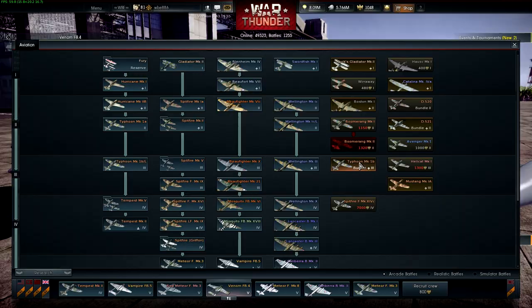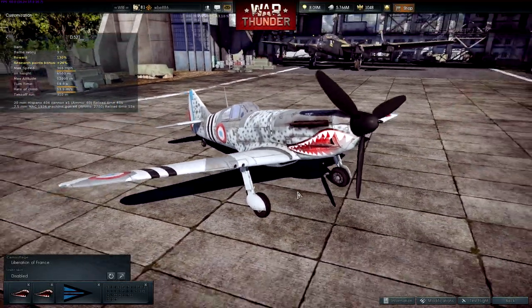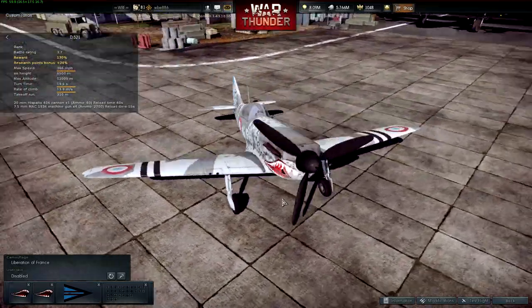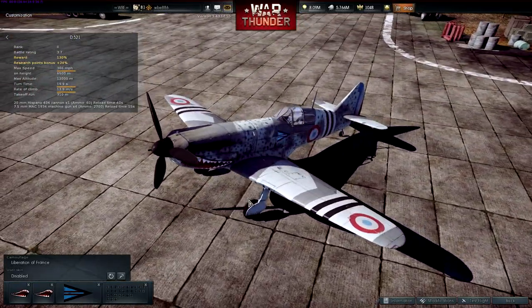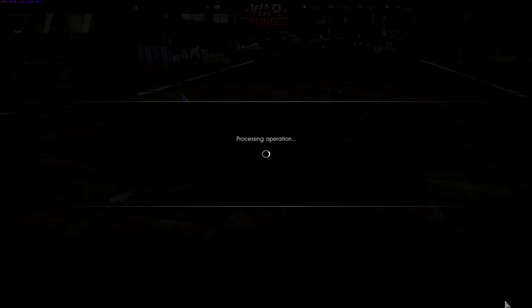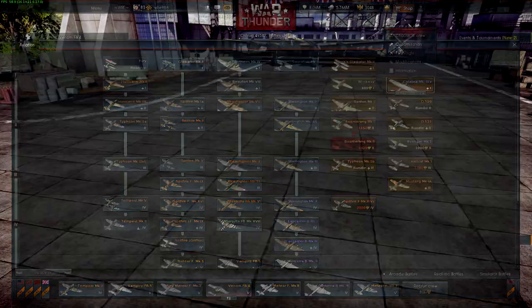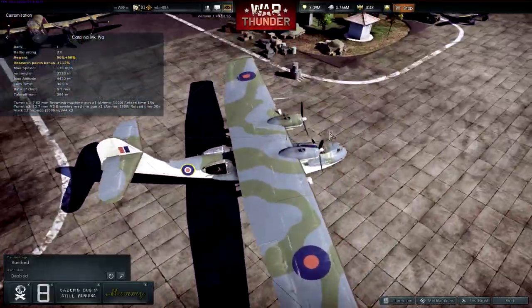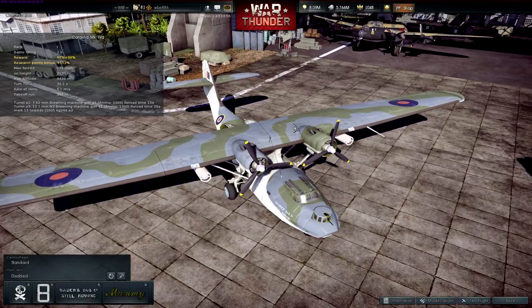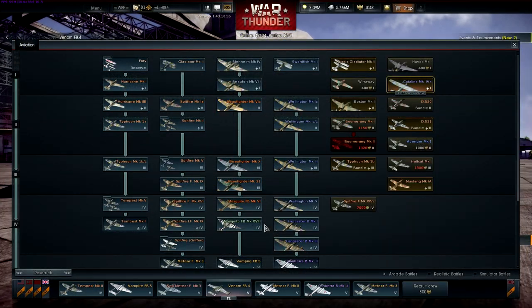What else have I got? I got the D521 — I did grind that out over about a three-day period, so there will be videos on that. I also got a Catalina — I felt like buying it because it's British, and anything British is good. It's also got freedom camos, so yay.